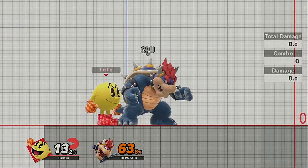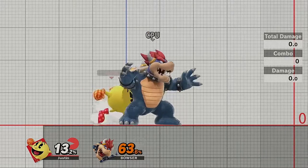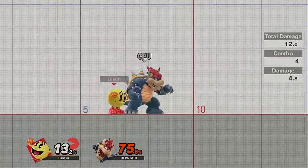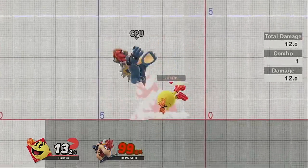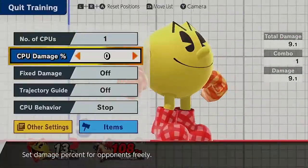Dash attack is extremely nice because it can cross up on shield, does good damage, and sets up combo potential too. If you knock your opponent up in the air, you can immediately follow up with a fair, or with double jump fair. He might be a little too high percent for it to work now, but I'll reset him back to zero.